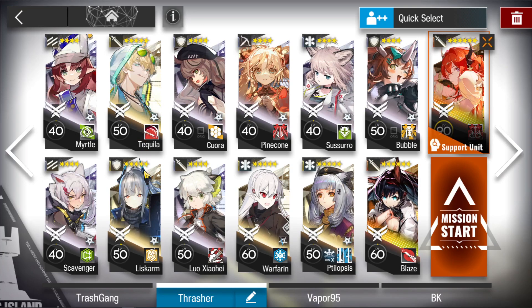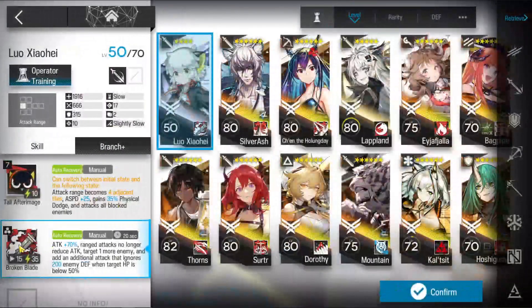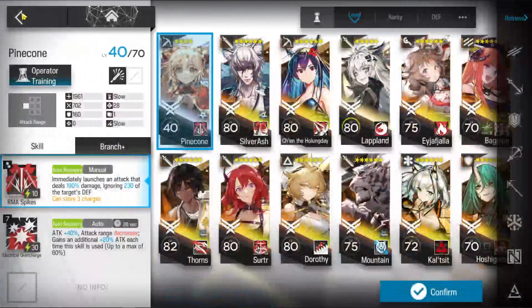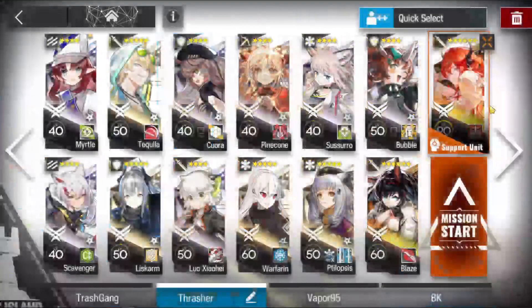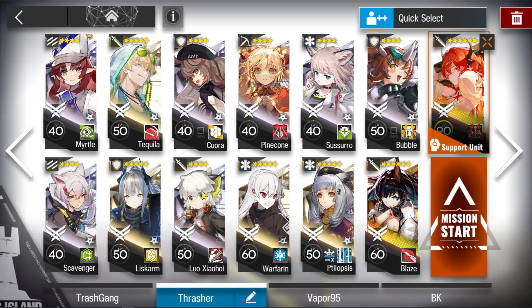Tequila and Thiscarm are going to be holding the bottom right from the swords. Thiscarm can actually recharge SP when she gets hit by neighboring enemies or neighboring allies. Lu Shao He is also going to help with DPS — my Lu Shao He is M3'd, Pine Cone is M2'd, Blaze is M3'd, and so is Sorter. Without further ado, let's commence the show.